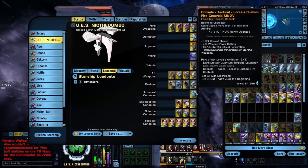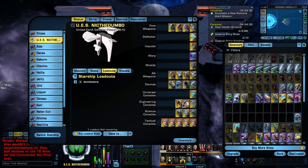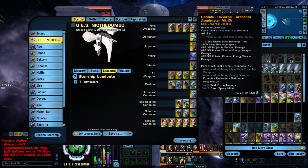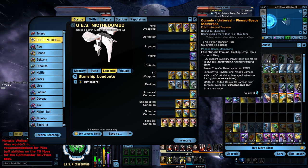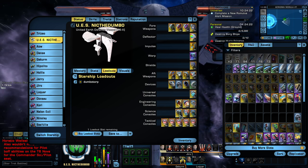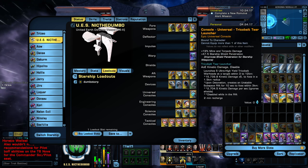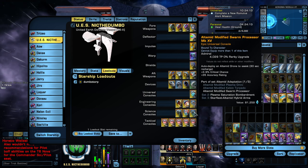For our consoles: Lorka's Custom Fire Control from the Discovery Rep, our Ferro Fluid Hydraulic Assembly from the Terran Rep, Coordinating Accelerator from the Gamma Rep, Phase Space Membrane from the T6 Oberth, the Emulating Phaser Lance from the Deimos Pilot Destroyer, your Tricobalt Tear Launcher from your T6 Steam Runner, and your Ultimate Modified Swarm Processor from the Lovi Storm.